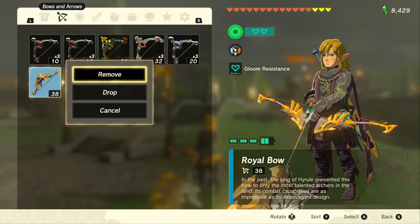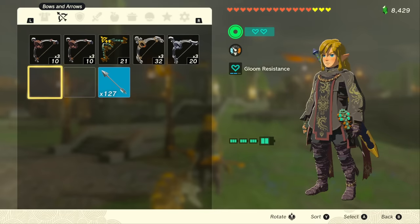Now for the only difficult part. We're going to go into our menu and drop the bow that we have equipped. You can't mess this up — you won't lose any items if you do it the wrong way. But if you do it the right way, you're going to duplicate the item that you fused, and you'll have one extra.